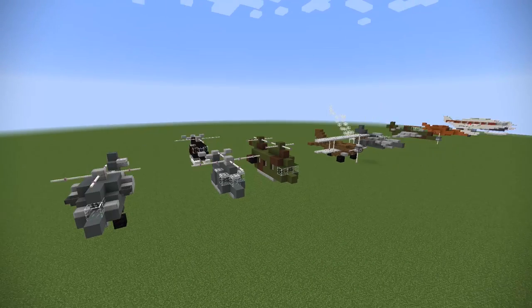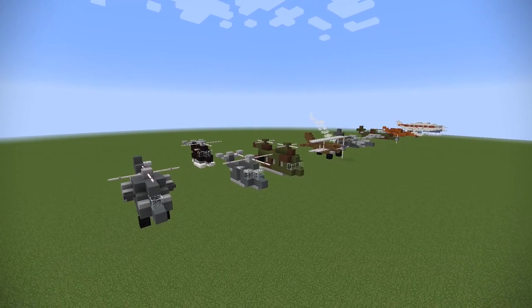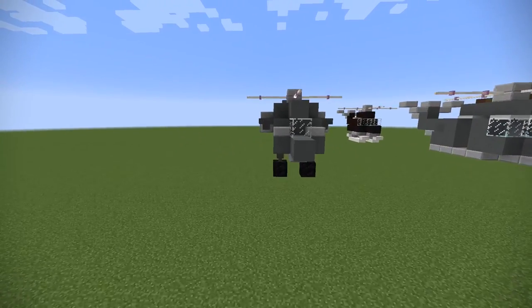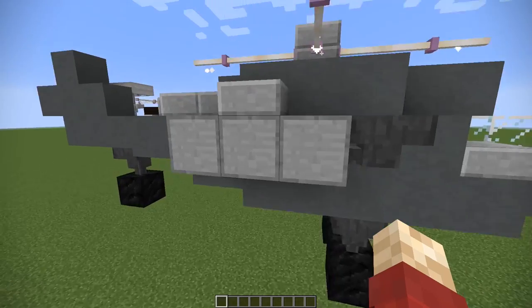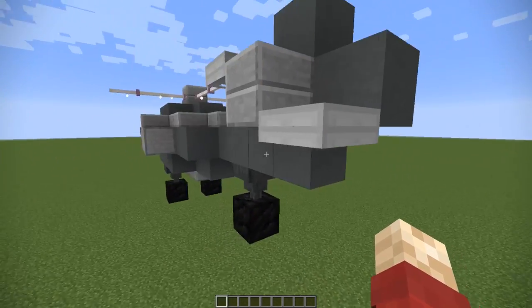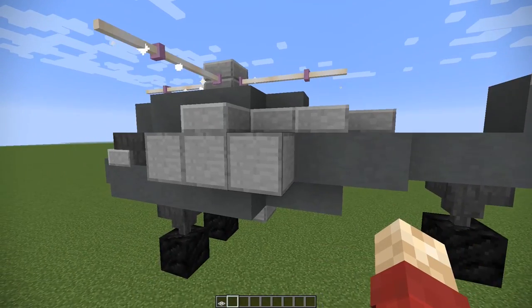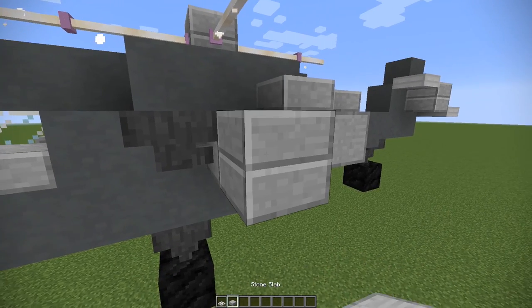So let's get right into it. You can see I've got a bunch of exciting designs to show you. They're all pretty well made and they come from a variety of eras. The first one is a pretty simple helicopter and I absolutely love the use of the hoppers on this. There are so many creative uses of the stranger blocks in Minecraft in these designs, and I'm all for that. So a big well done first of all for being so creative, Scotty.